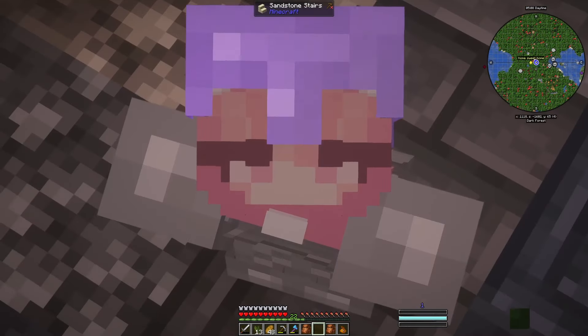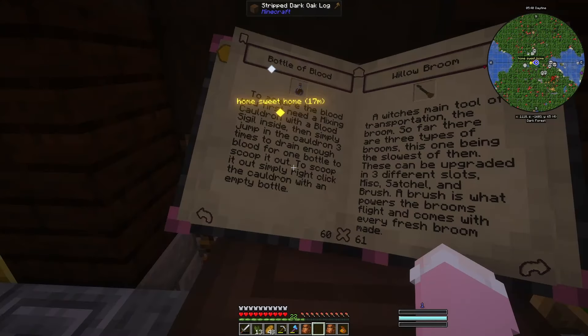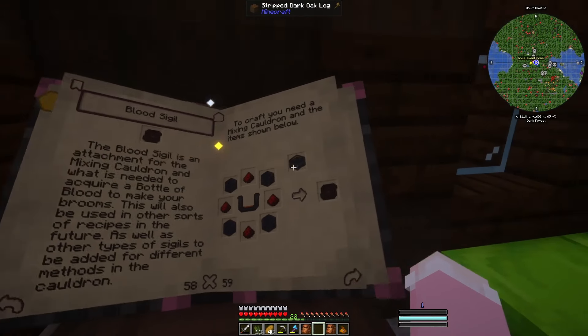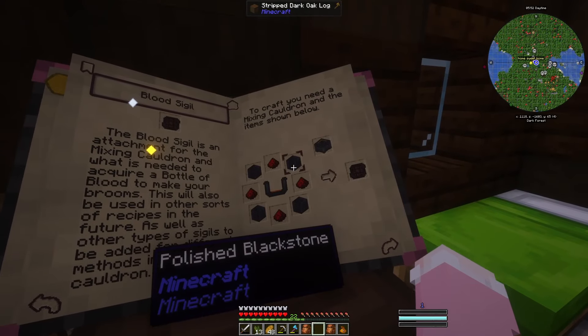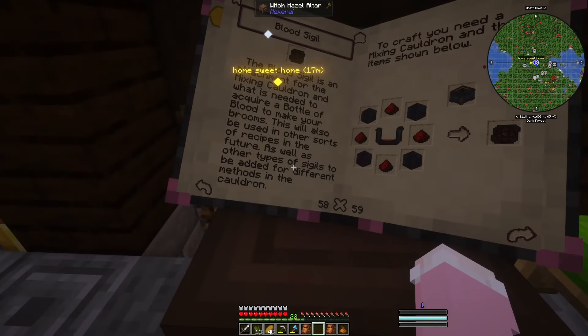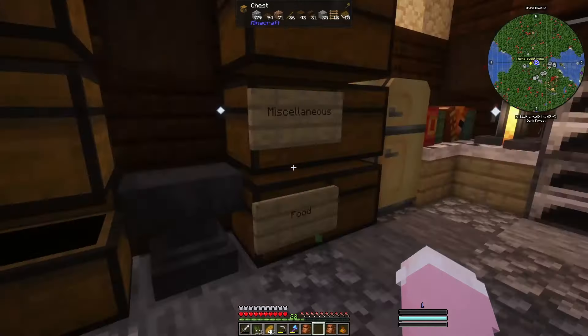I've come to a revelation: we have to go to the Nether. To create the bottle of blood we need a blood sigil for the mixing cauldron, and to make that we need blackstone — which means a Nether trip. I'm not really prepared for this.